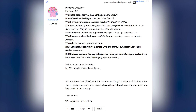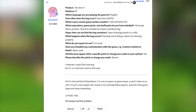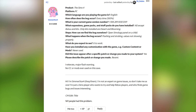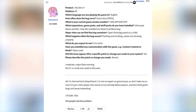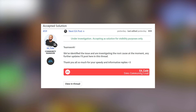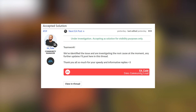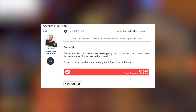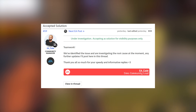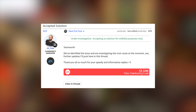There are also reports of not only visual issues with the character values UI, but also game crashing. This can happen if you open the Simology panel on a child — you'll see flashing and strobing values not showing properly. This has already been addressed by EA community manager Kade, who responded: 'We've identified the issue and are investigating the root cause at the moment. Any future updates I'll post here in this thread. Thank you all for your speedy and informative replies.'